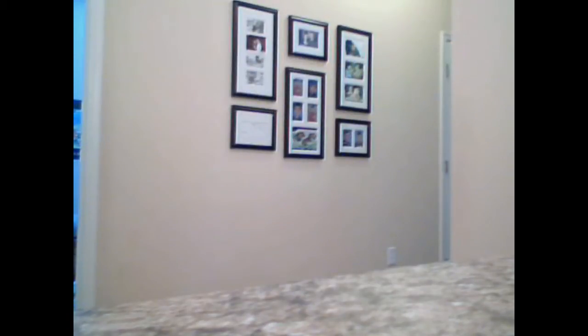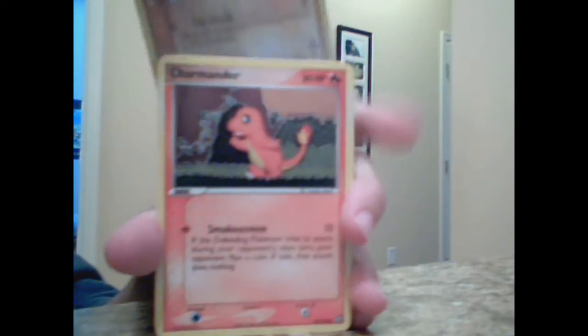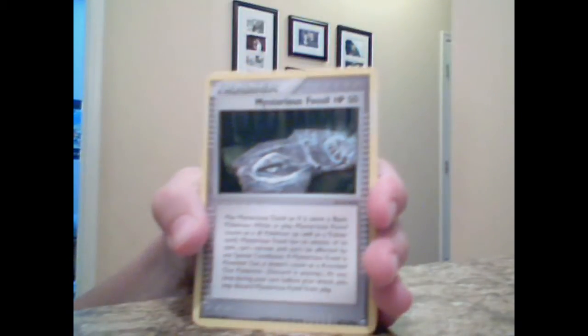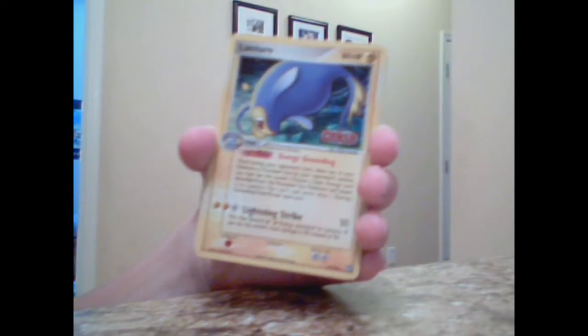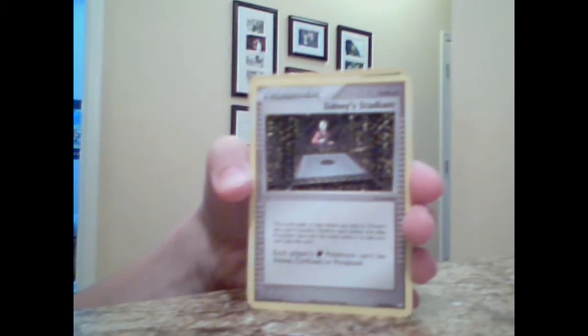I'm going to start out with an EX Power Keepers. We have a Metadite, a Charmander, a Mysterious Fossil, a Caranova, a Baltoy, a Lantern Hollow, and a Cradily Hollow. Also, Sydney Stadium, Combusken, and that's it.